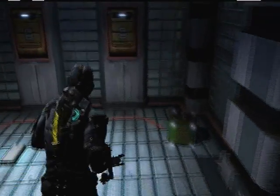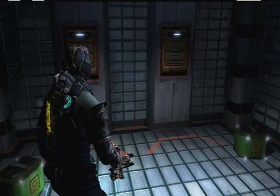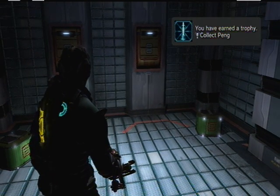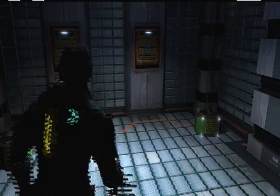And it should be right on the floor. Pick it up. And it's a trophy, so you have to wait a little bit. There we go — Silver trophy. And not only that, but you could sell that for 5,000 credits. There you go. Win-win situation.